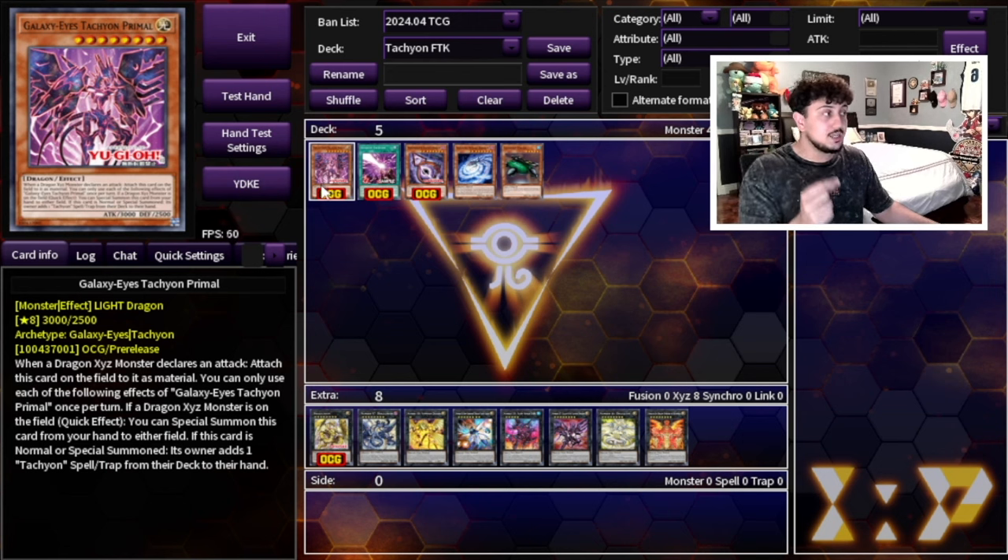This is really nice because it's going to be able to search the brand new 7th Tachyon, which is absolutely insane as well. You reveal a Number Xyz monster from your extra deck that has a number between 101 and 107 in its name, then you add a monster with the same type and/or attribute as the revealed monster, and it has to have a level equal to the rank of the revealed monster — then you add it to your hand.